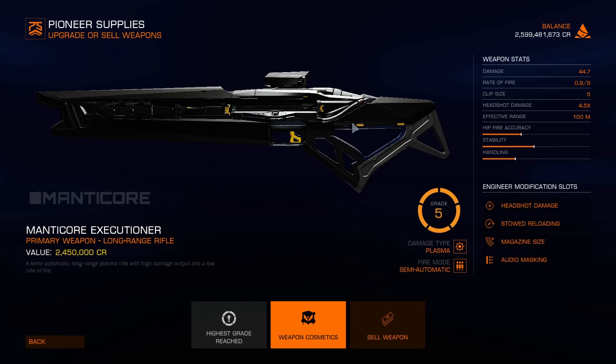Stowed reloading is very useful for this because it has quite a long reloading time, so you can just holster it instead of reloading. The increased magazine size is very good — you get five shots instead of three, that's a massive improvement. And audio masking means I can fire this gun outside and no one will hear it, so it will be essentially silenced.